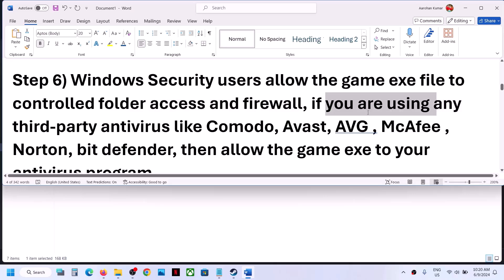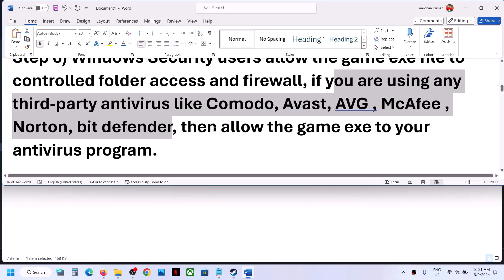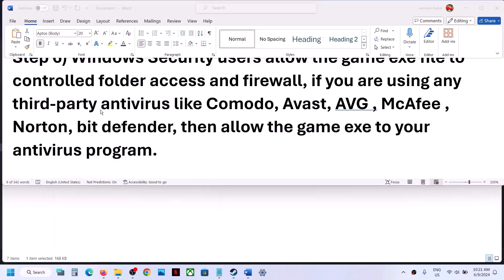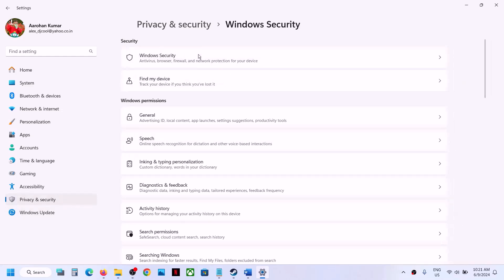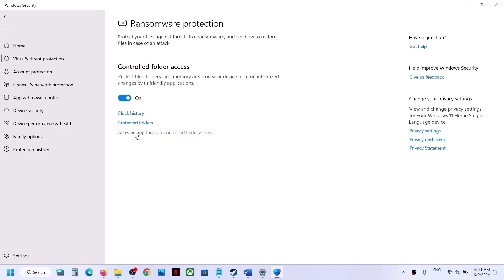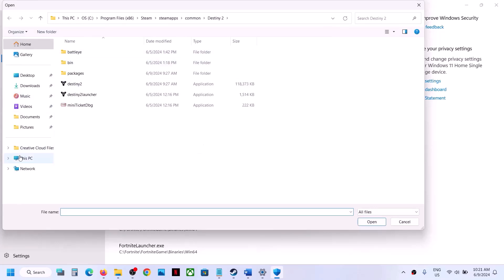If you are using any third-party antivirus like Malwarebytes, Avast, AVG, McAfee, Norton, Bitdefender — whichever antivirus you use — allow the game exe file in your antivirus program. For Windows Security, go to Windows Settings, then Privacy and Security (Windows 11) or Update and Security (Windows 10). Click on Windows Security, then Virus and Threat Protection, scroll down, click on Manage ransomware protection, click Allow an app through Controlled Folder Access, click Yes, then Add an allowed app, Browse all apps, and go to the game installation folder.